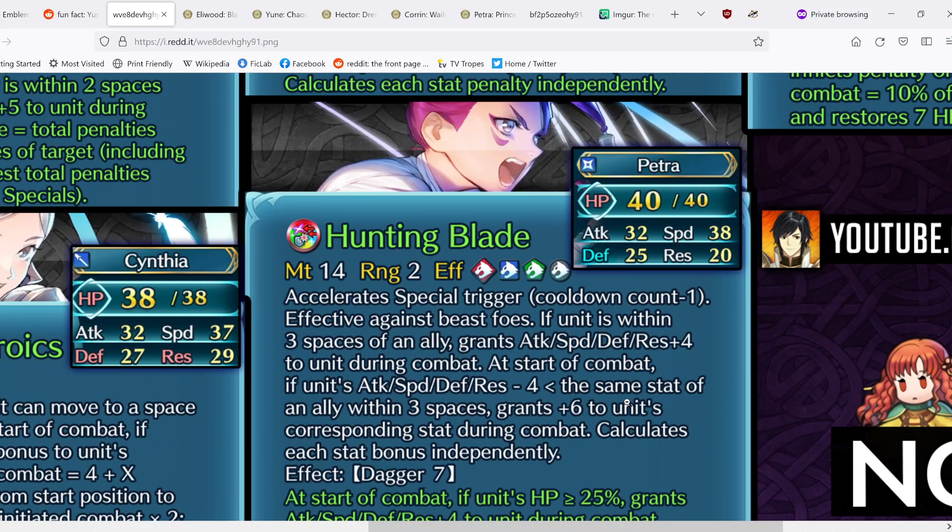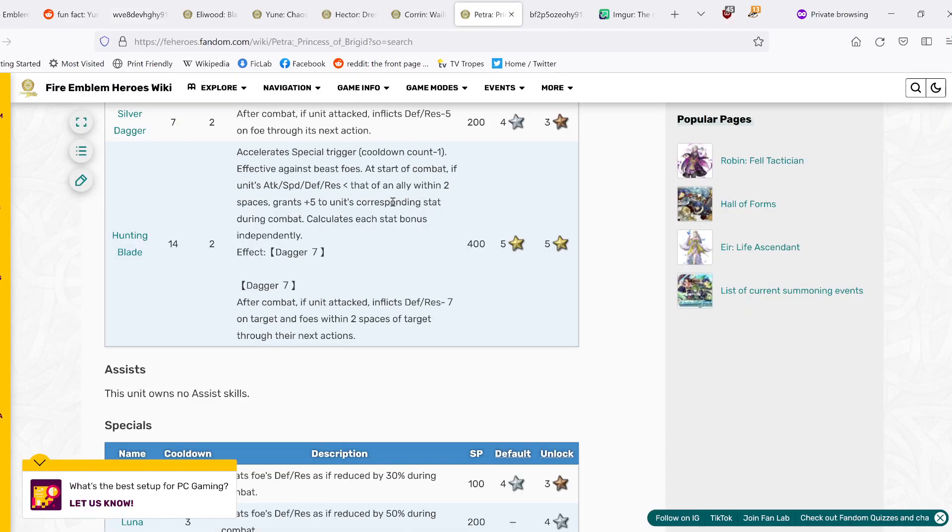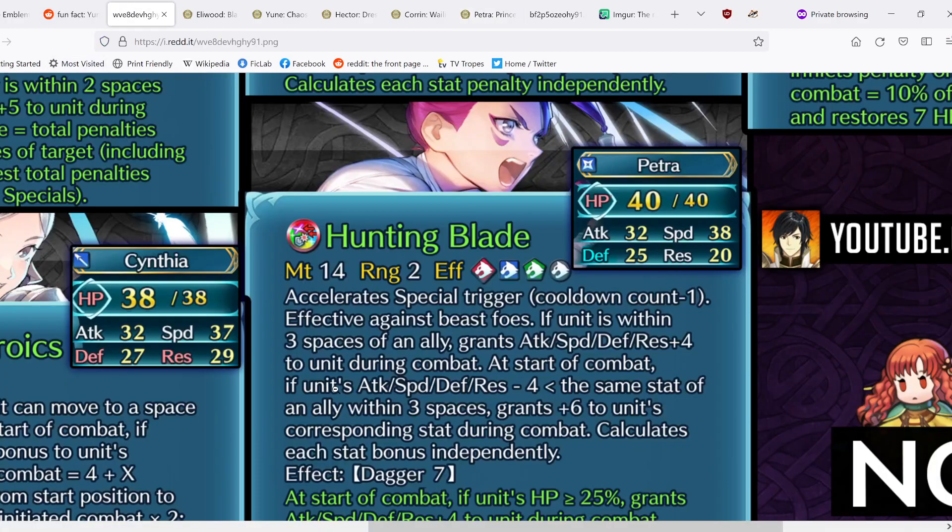Next we have Petra, last but certainly not least. Her new Hunting Blade base effect has Accelerate Special Trigger, effective against Beast foes; if unit is within three spaces of an ally, grants all stats+4 during combat; and at start of combat, if unit's Attack, Speed, Defense, or Res minus 4 is less than the same stat of an ally within three spaces, grants +6 to that corresponding stat during combat, each calculated independently. Compared to her original, it goes from +5 to +6 and has a more lenient condition — she doesn't strictly have to outstat allies, just be within 4.